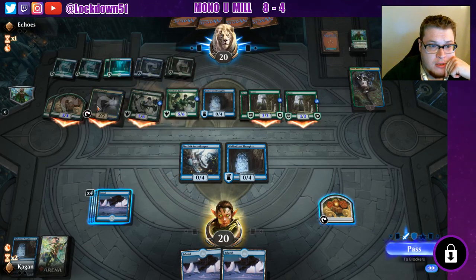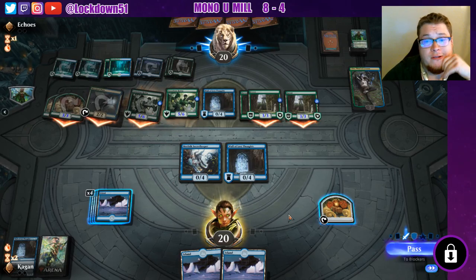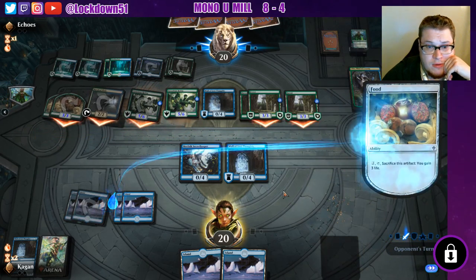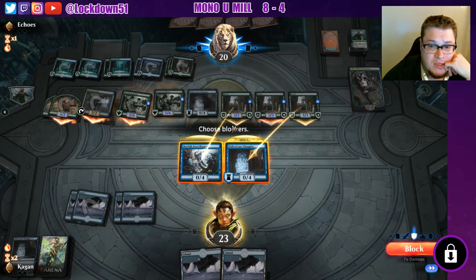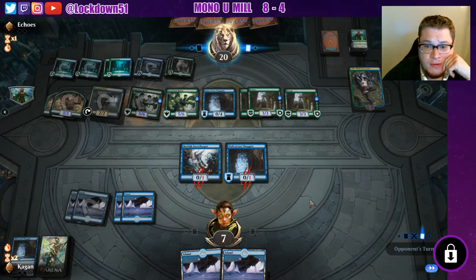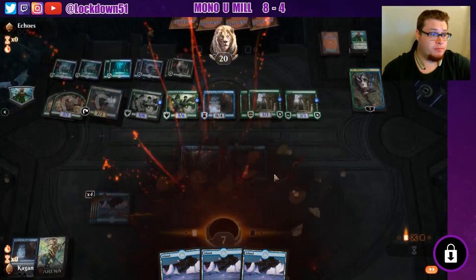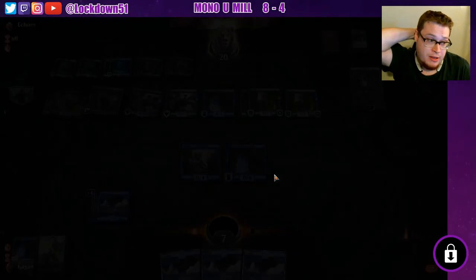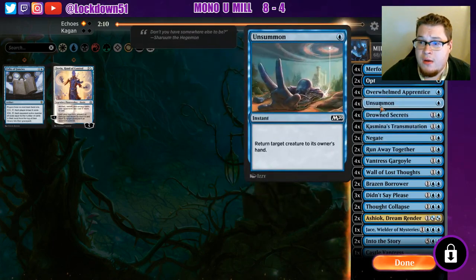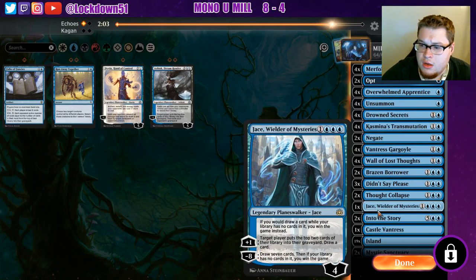Wow — three lands in a row? That's just unlucky. Negate, Transmutation, Brazen's good matchup. We're going to take out Run Away Together. Unsummon I'd like to keep. We're going to remove a shock, maybe Jace — Jace isn't entirely necessary. How did we run this last time? Drown Secrets, Negate, Vantress, Wall of Lost Thoughts — keep all those. I guess we go down on one Casmina's Transmutation, one Unsummon, one Drown Secrets — I don't really want to do that. We could drop a land; let's drop a land and see how that works.